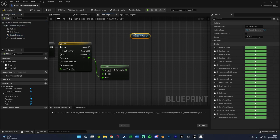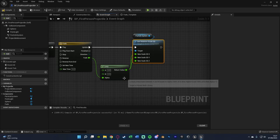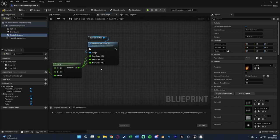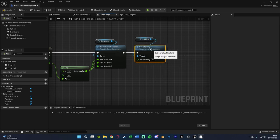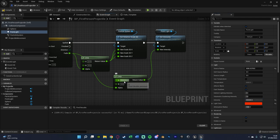Get the particle system, drag out and call Set Relative Scale 3D. Right-click the new scale and split the structure pin, connecting X, Y, and Z to the Lerp return value. A is set to 2 (the current particle system scale) and B is 0. For the point light, drag out and call Set Intensity. The new intensity uses a new Lerp with the Fade track as Alpha. B is 0 again, and A is our current light intensity — which is 300,000. Compile and save.